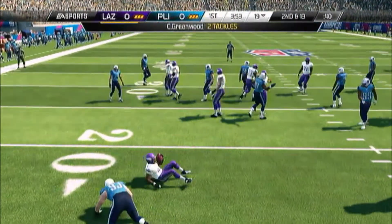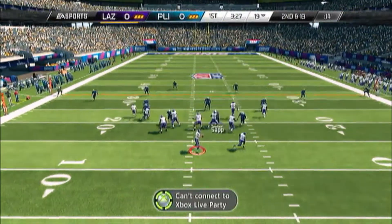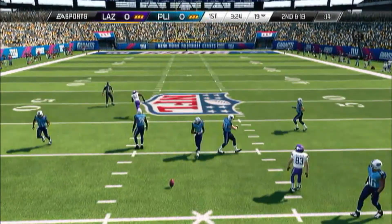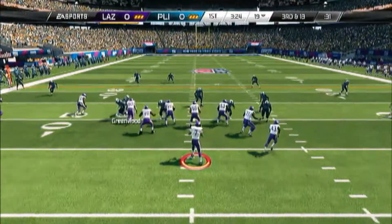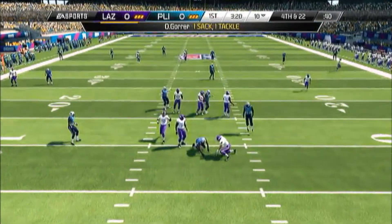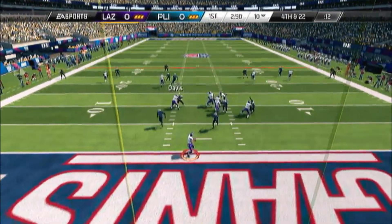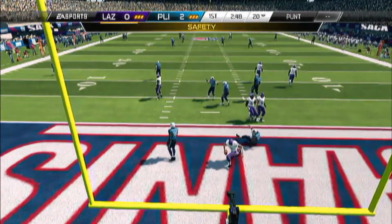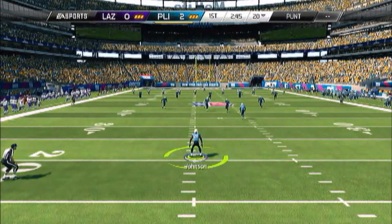Let's see what he's doing — he comes out running the ball, so we'll try to adjust to that. Third and 13, we send a blitz through the right side, we pick up the sack. Fourth and 22 — he doesn't care, he went for it. We send another blitz, we get the safety. So now he had to punt us the ball.